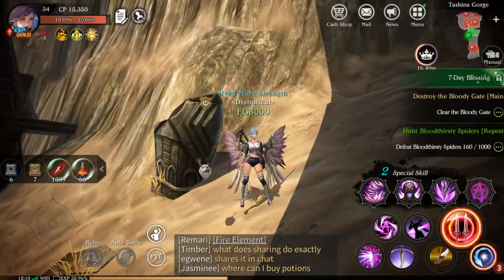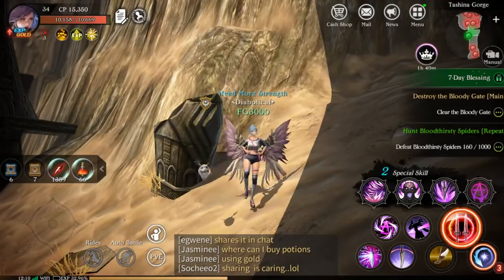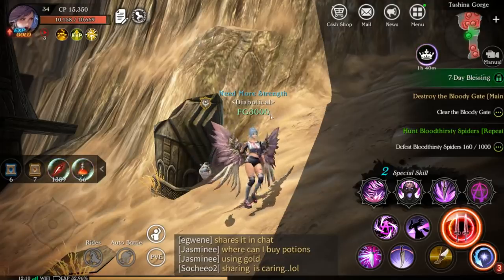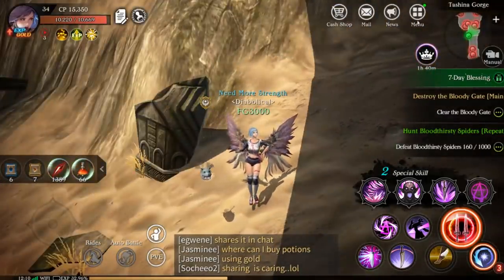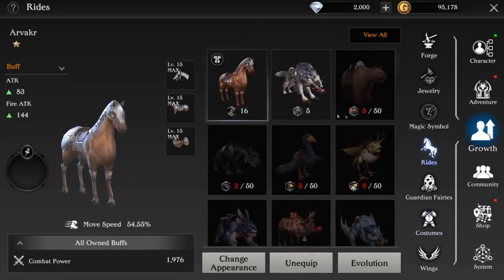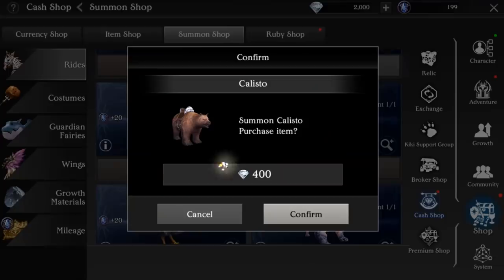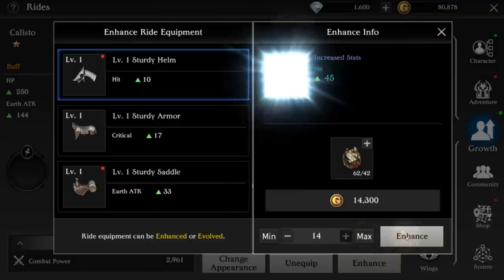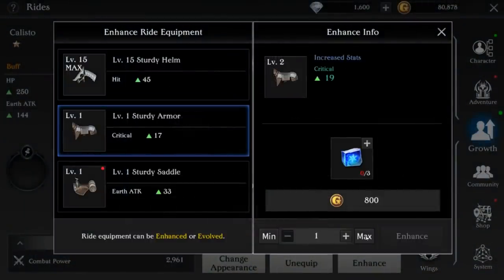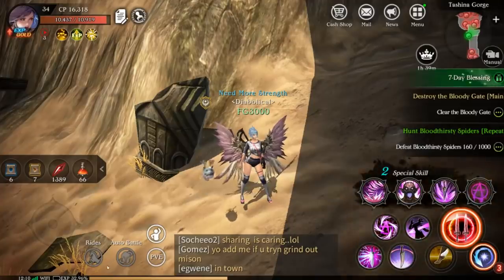So here is new and improved diabolical FG3000, ladies and gentlemen here in Talion. My titles say 'need more strength' — but that's not for me, that's for you. When you see me, just know that you need more strength, not me. I have been killed today, very embarrassingly. So there's my brand new costume, and we also need to get a new mount. Since all of you guys are going to be getting wolf mounts, I got to make sure I look different. I'm going to go with the bear mount. Bear mount is now here — I go over to growth, rides, click equip. I already have some upgrade materials from looting — I was able to max my helmet out and max out my saddle as well. Me and my bear mount — good to go.